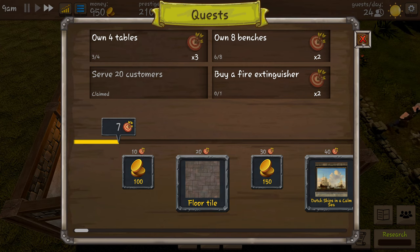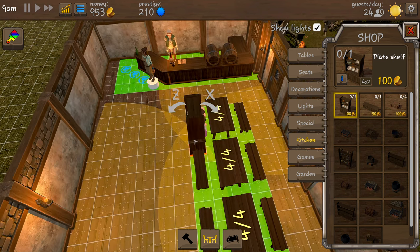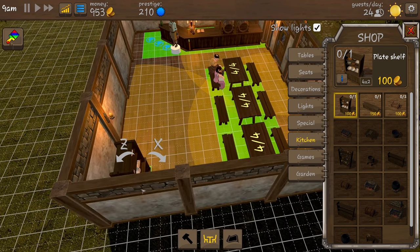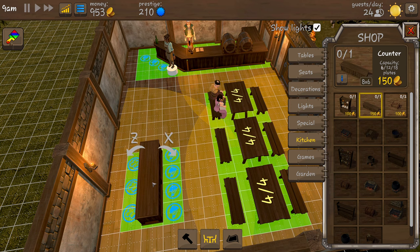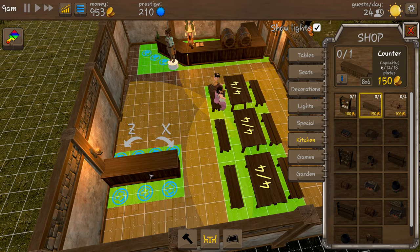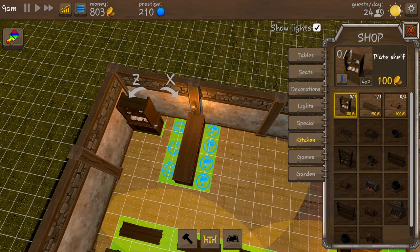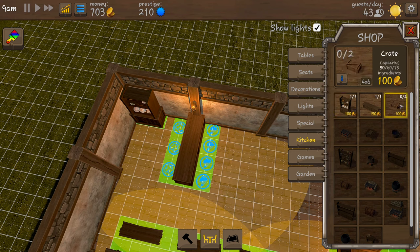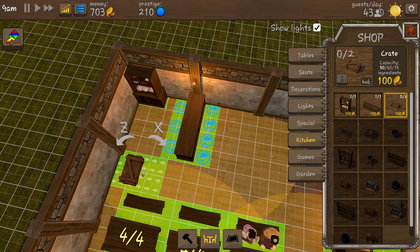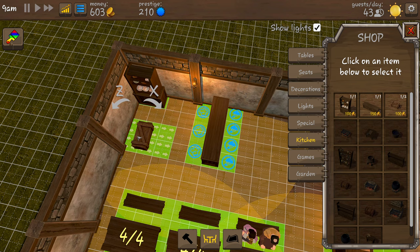We need a kitchen, a plate shelf. Before we do that we're going to do our little shop counter - we need the chef on one side and the customers on the other side. We're going to stick the counter around about there, get a plate shelf right about there, and we need a crate. We'll move things forward a little bit and move our crate back - that should be better.